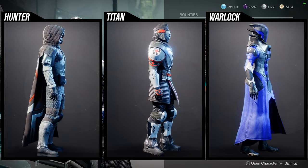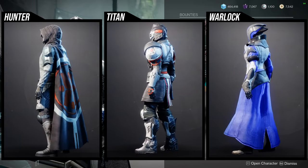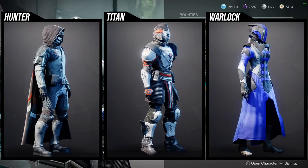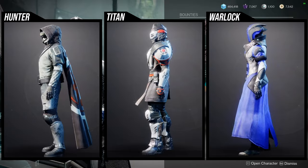As for the armor, for Hunters the chest piece is really good, for Titans the boots are really good, and for Warlocks the helmet and chest piece are really good. I'll give you guys some time to look at it while I go to Banshee.